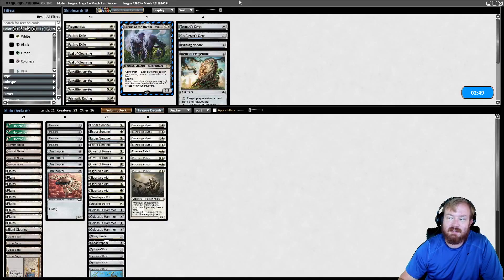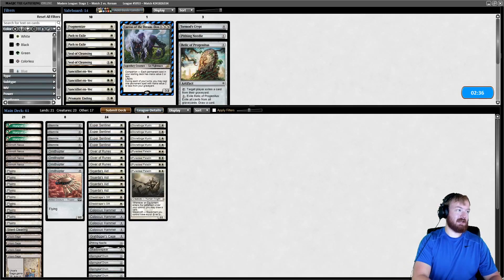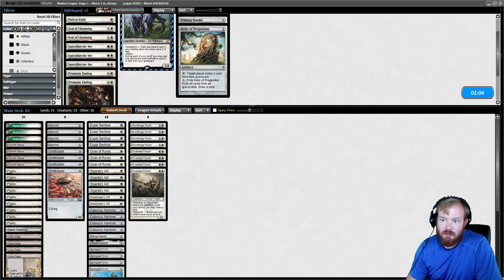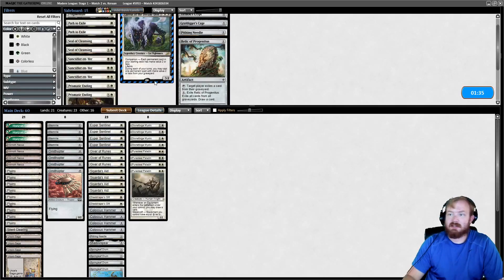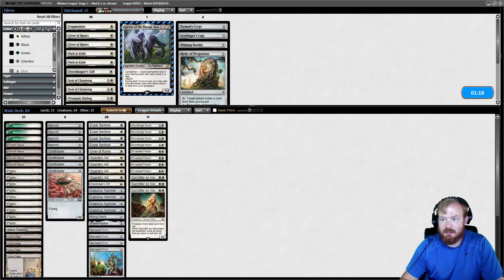Sideboarding: Graf Digger's Cage doesn't stop Cascade since they play from exile, not library, so Cage stays out. I could bring in Sanctifier en-Vec since my opponent is playing a deck with red removal. Let me check their deck list — they'll have Anger of the Gods, possibly Blood Moon, and Force of Vigor. That makes me wish I had Apostle's Blessing. I'll play Sanctifier en-Vec over Giver of Runes and a Steel Shaper's Gift.